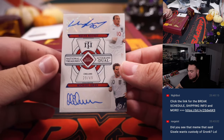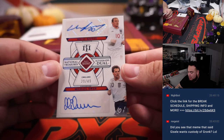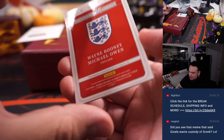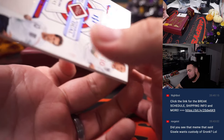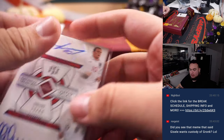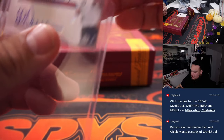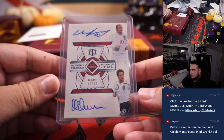A little dual autograph — Wayne Rooney and Michael Owen! Dual autograph for England, 29 out of 49. There you go. Carl sold out the RMB — there you go, man. That's a solid one there.